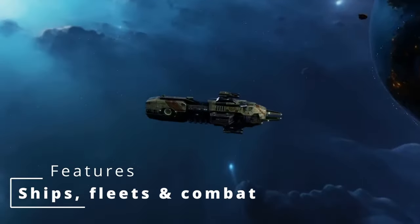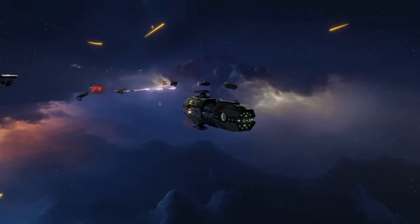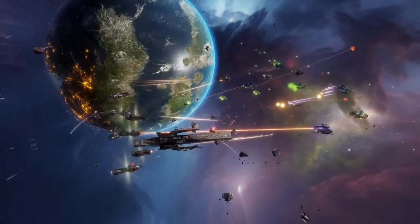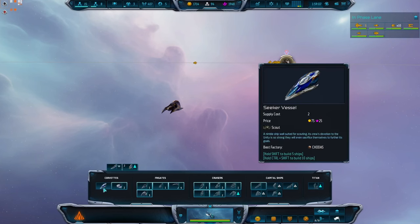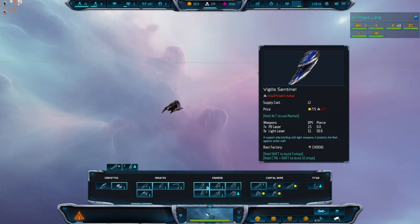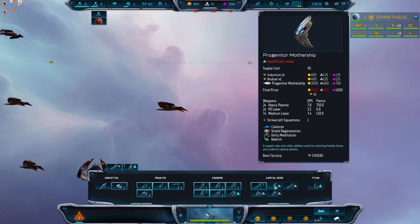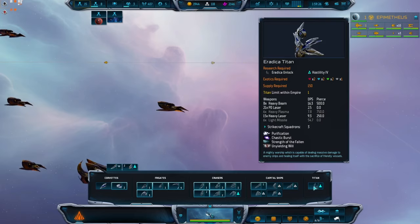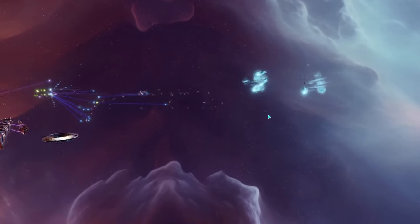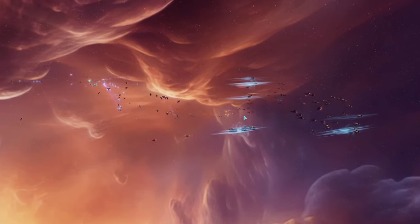So once you've upgraded your home planet, explored your nearby solar system, colonized a few new planets, and looked at the research tree, maybe you're thinking about building a giant armada and crushing all your enemies. Each sub-faction has a huge variety of ships to choose from, ranging from small fighters to frigates to capital ships and the mighty Titan — which is a unique, one-per-fleet ship that takes a hell of a lot of research and investment to reach. Most of these ships are behind research technologies which have to be unlocked, and there are also a lot of different upgrade technologies. So the decision you have to make is: do you want a wide, diversified fleet of all different types, or do you want to focus heavily on a small subset and upgrade them?